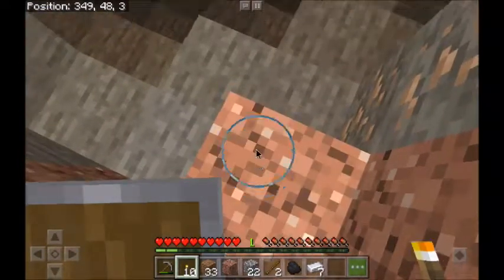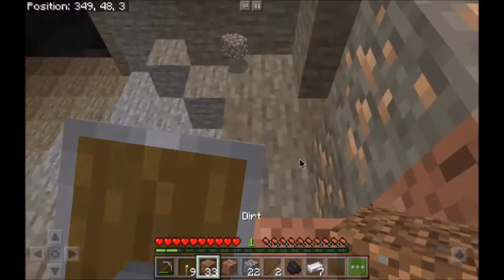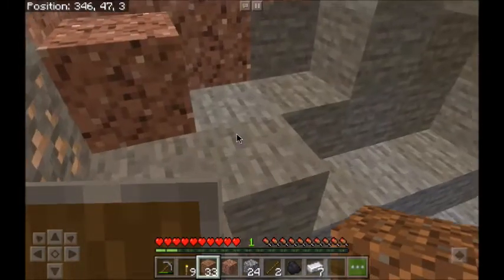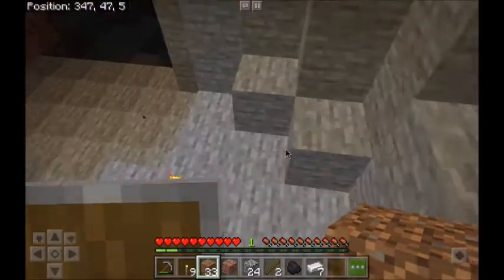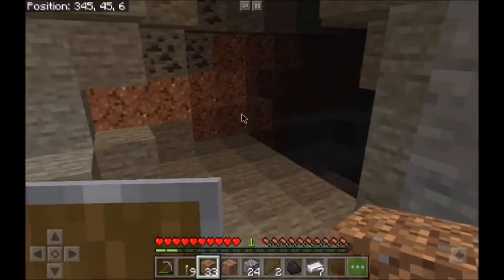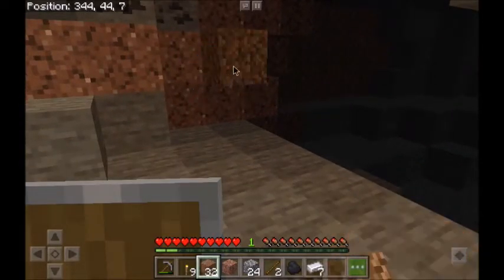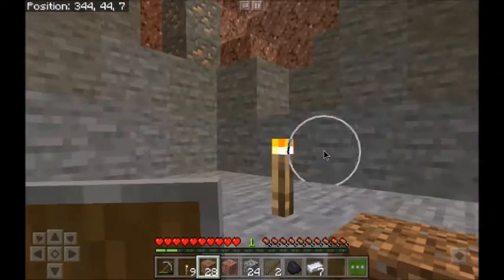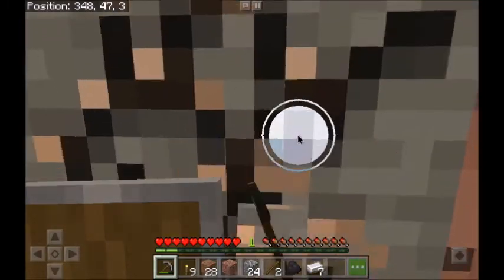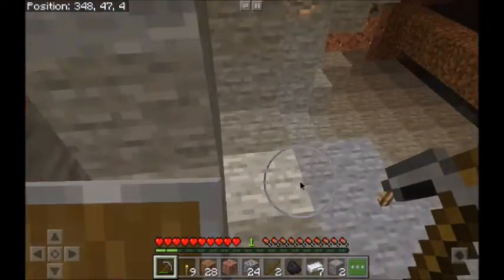Because I know there's a skeleton down there somewhere. Let's see if we can place a torch down here. Okay, let's go — there's some more coal there which will be helpful. I want to see if I can block this up somewhat. I know that skeleton's got to be in there somewhere. That gives me a little bit of protection while I try to grab these couple pieces here.